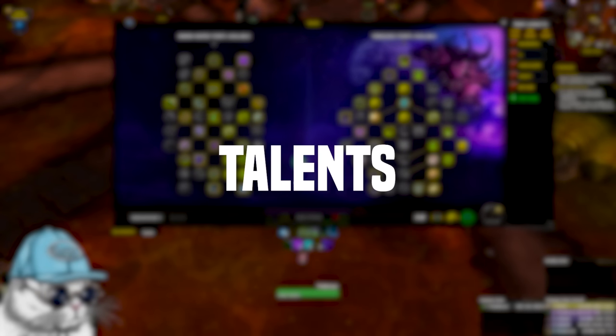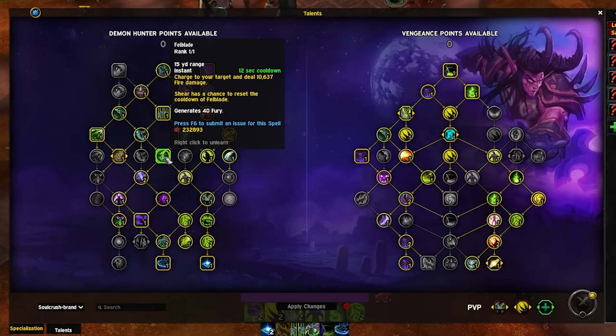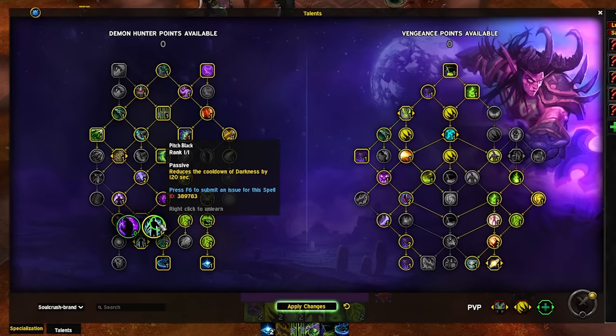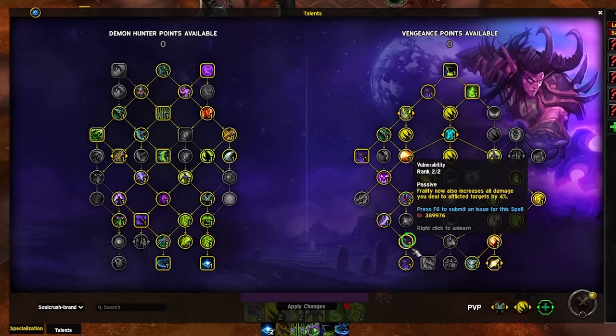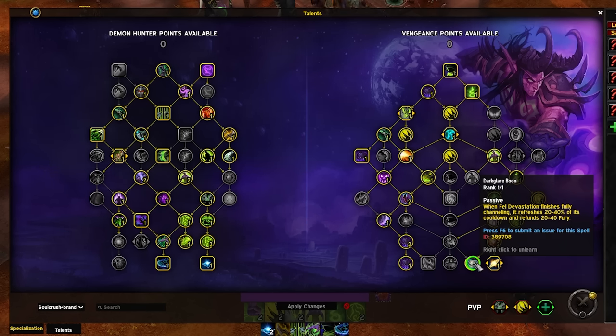Now let's take a look at the reworked talent tree. For the base tree, this is basically what you go for — you don't really change from this. You go for Felblade now because you are using way more Spirit Bombs, which means you need much more Fury. If you want to go for Purge in this tree, you would have to drop Aura of Pain. Down here, you can also drop Demon Muzzle for Reduced Darkness CD if you want, since Darkness is extremely powerful now with 30% chance to avoid any damage. On the spec tree, this will be the default build for most of you. It has no Sigil of Chains, which is kind of boring, but it does very high damage and it's super tanky. You've got all the defensive components from Painbringer, Void Reaver, stacked with Soulcrush, and you've got Firebrand Spreading, and there's the Darklair Boon, which gives you a short Fel Dev CD.